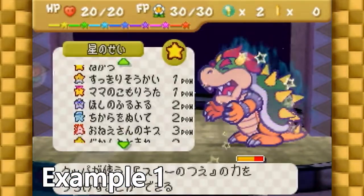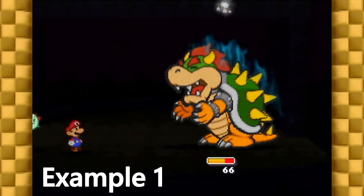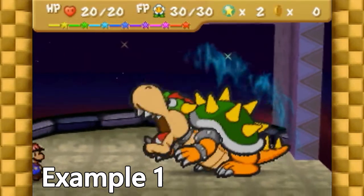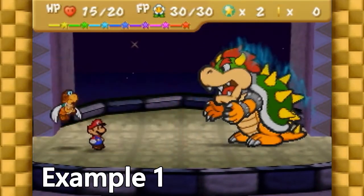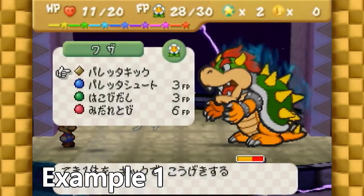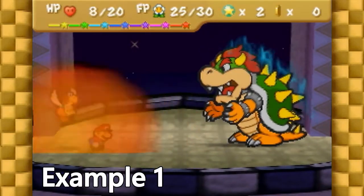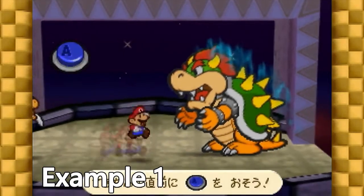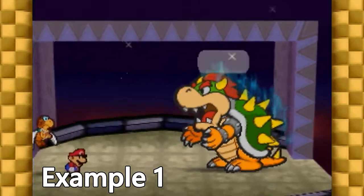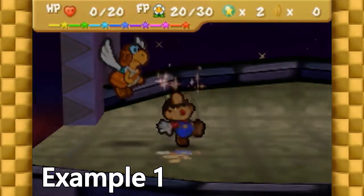At the start of the second phase, which is also the second section, we begin with Peach Beam so that we can damage Bowser. Because we got the 4-cap in phase 1, we then swap to Paracarry. After blocking Bowser's attack, the third section begins. We begin eating away at Bowser's HP using power jumps and shell shots, while also blocking every attack he gives us. With Bowser's third attack, he kills us, making us use our first life shroom, as expected.